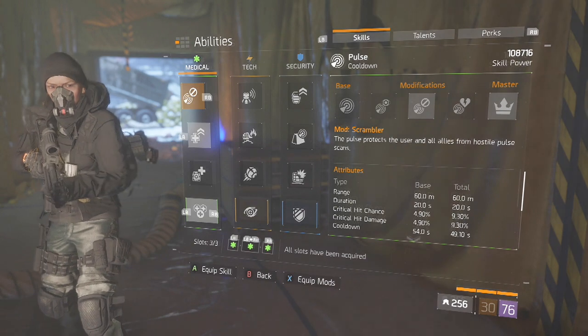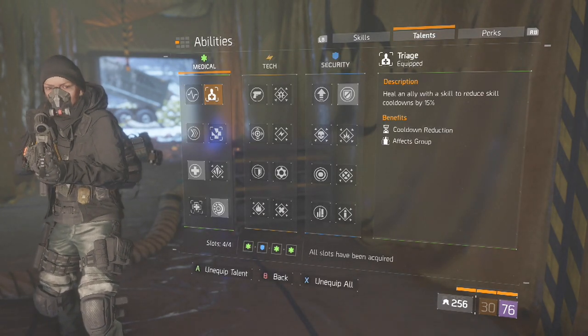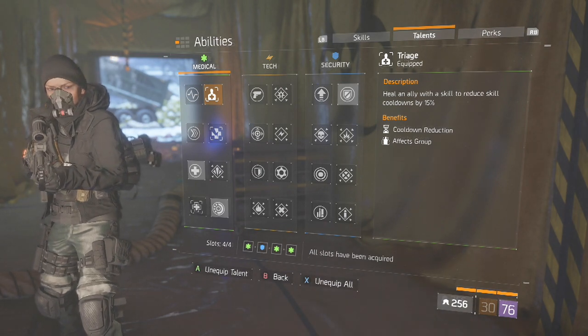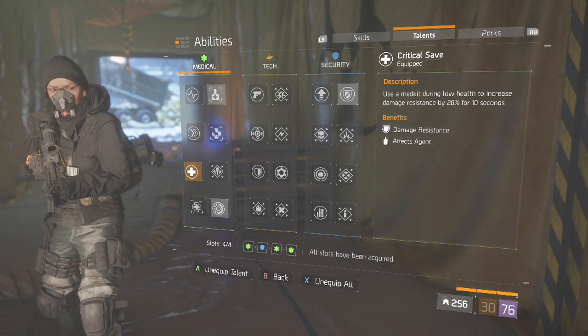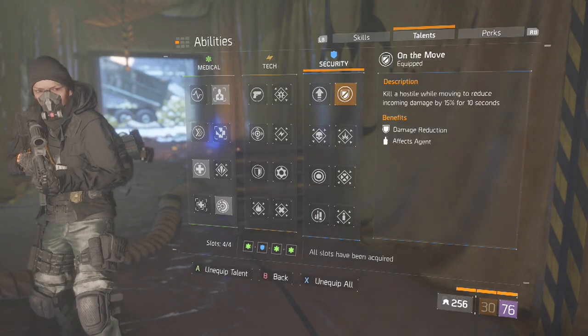The talents I use are: Triage, because I do play this with a team a lot and I like getting my skills back — it gives a little sense of Tactician's Authority. Critical Save is one of the most important, if not the most important thing for this build in particular. Strike Back and On the Move round it out.